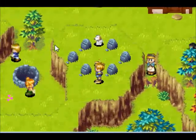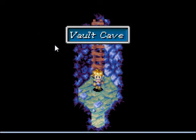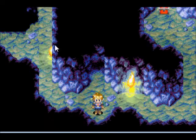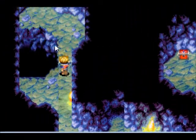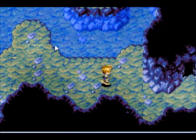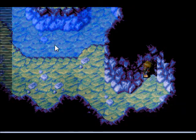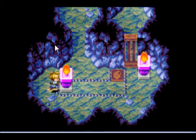You will be seeing this arrangement a lot, especially in the next game. That chest is a Mimic. If you kill it, you get a Vile. I am not going to bother, because it's just kind of a waste of time, and we're already two minutes into this recording anyway.